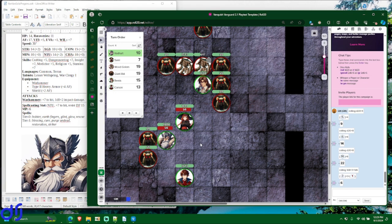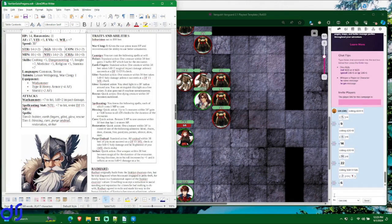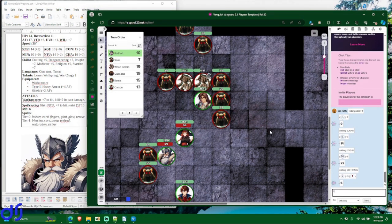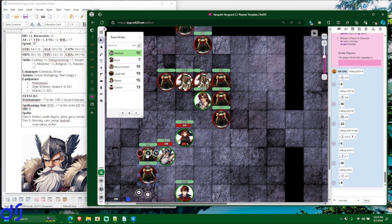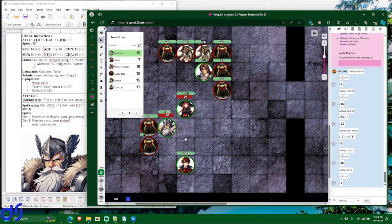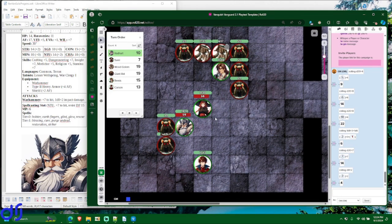That was a quick action, so he still has his standard and move actions. He's going to use his standard action to flatten this rat with his warhammer — plus 7 to hit, 1d8 plus 2 damage if he hits. He rolls a 14, which is good enough against the rat's armor factor of 12. He rolls 1d8 plus 2 for 4 damage. That does not quite kill the rat — it has one hit point left. He severely wounded it, and we know on its next turn it will run away because rats flee when hurt.